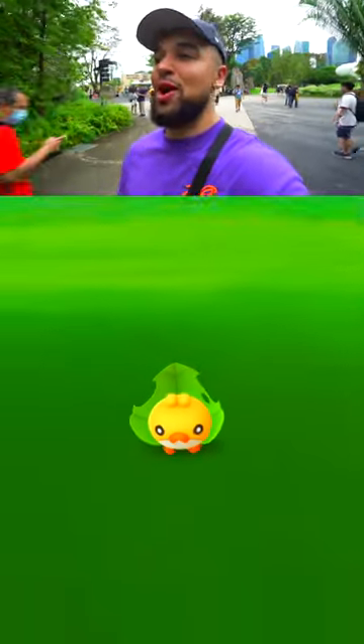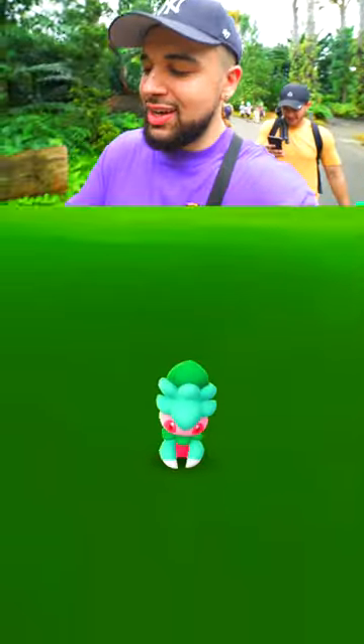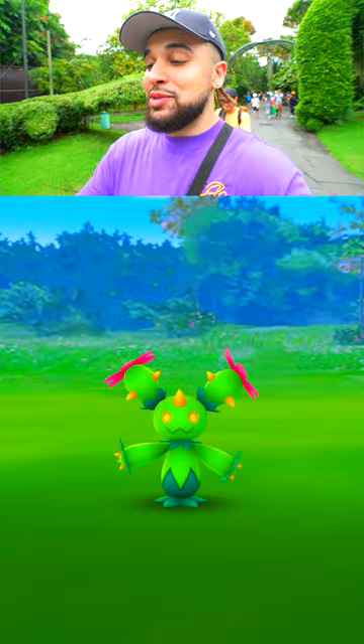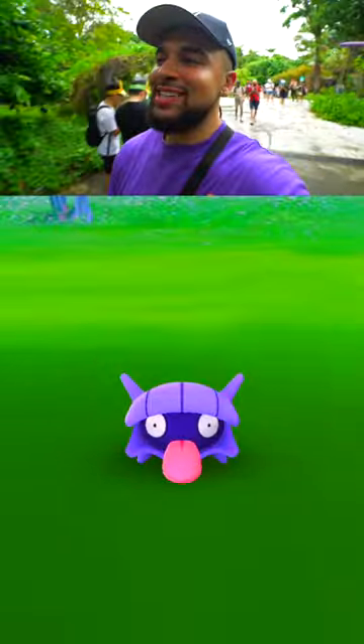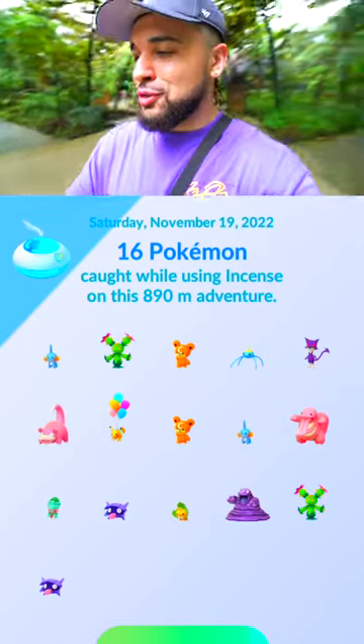Oh my gosh, I lost service — hold on. A few moments later: I lost some spawns there. Our next one's a Swadloon for no reason. And our next spawn is a Grimer — I can't even click on it. The Grimer, not shiny. Our next spawn's a Maractus. We got a Beldum, that's kind of wild. No shiny Shelter on the incense. 16 Pokémon on our Safari Zone daily incense.